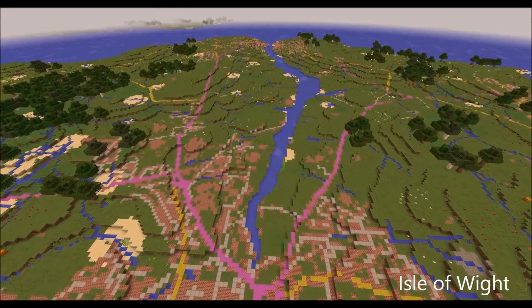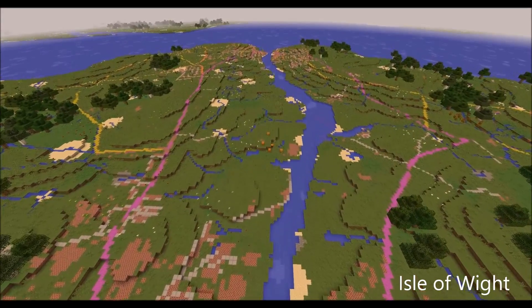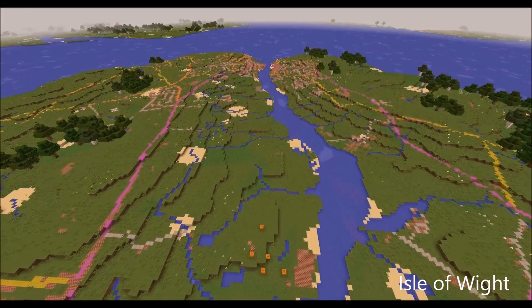This is the Ordnance Survey's Minecraft map of Great Britain, created in September 2014 as a novel way of displaying geospatial data.